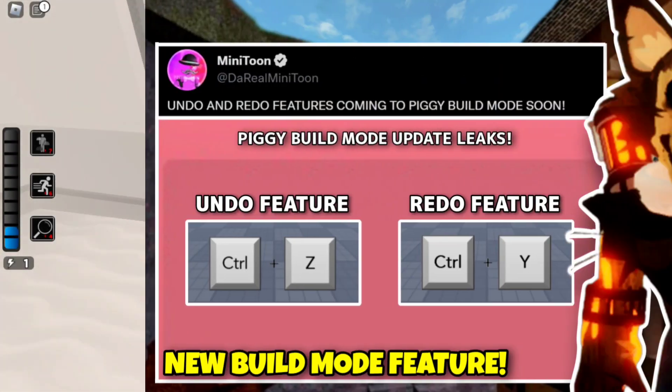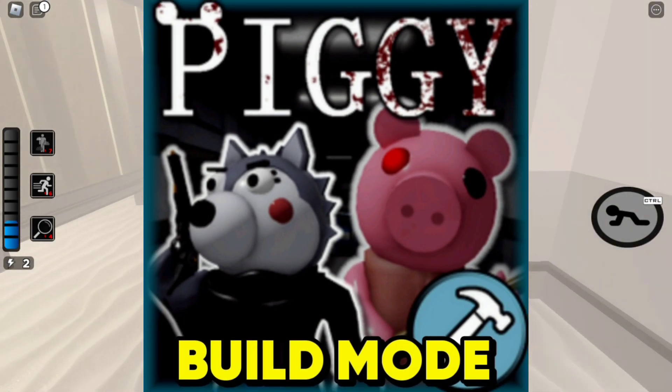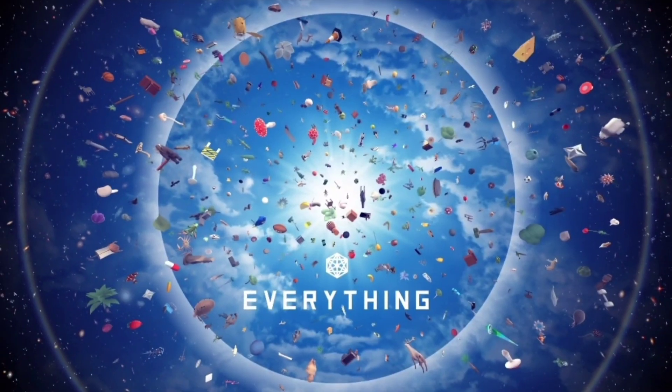So you heard me right. There might be an undo and redo feature which will be added in the next Piggy build mode update. Do watch till the end as I'll be explaining everything in detail.